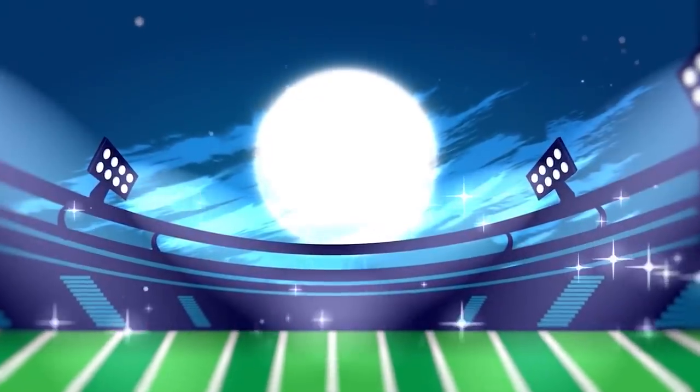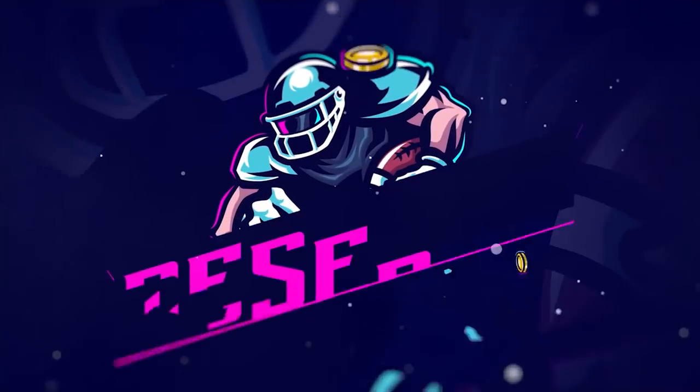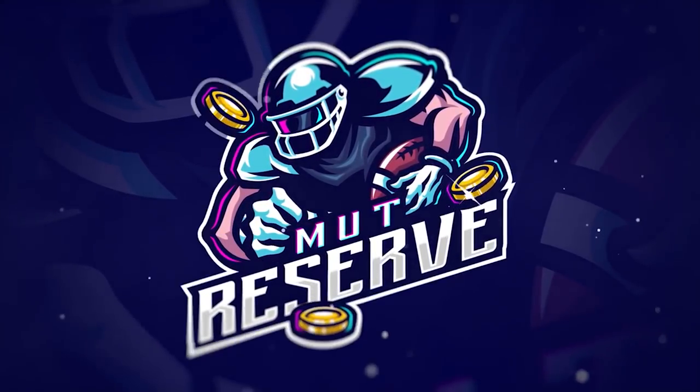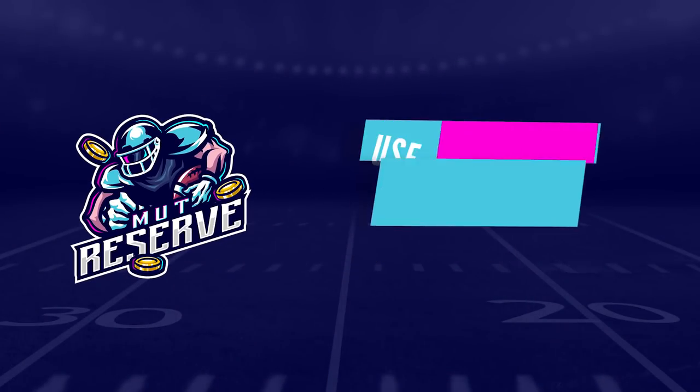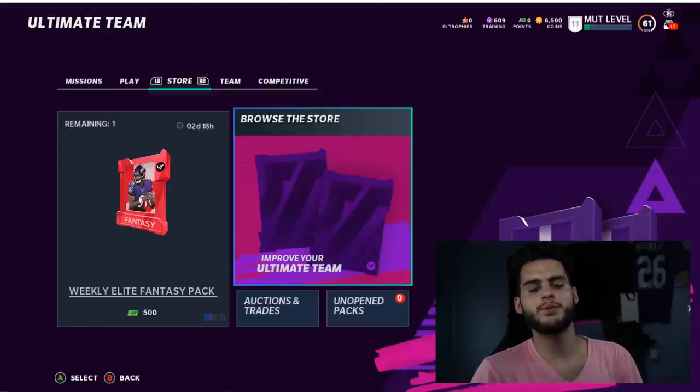If you guys are looking for super cheap and reliable coins, look no further than my sponsor muttreserve.com. They're awesome to work with, they got 24/7 support. Don't waste your money on packs — hit up the sponsor, use code POODLE at checkout for 15% off your entire order.